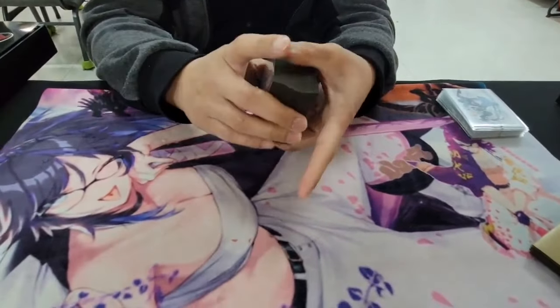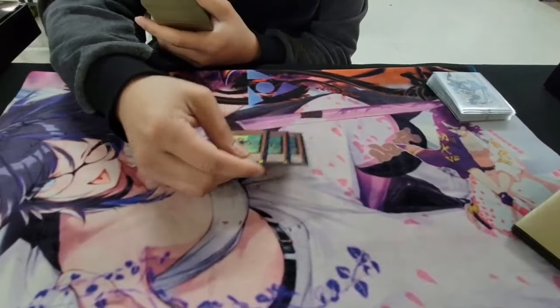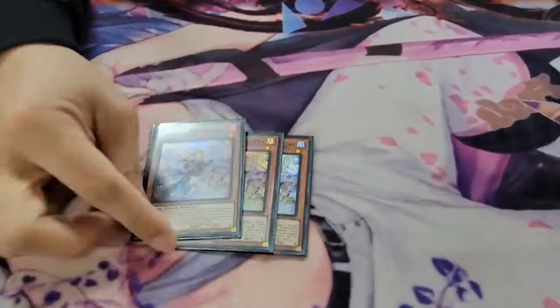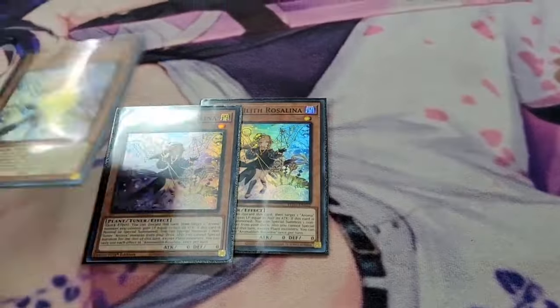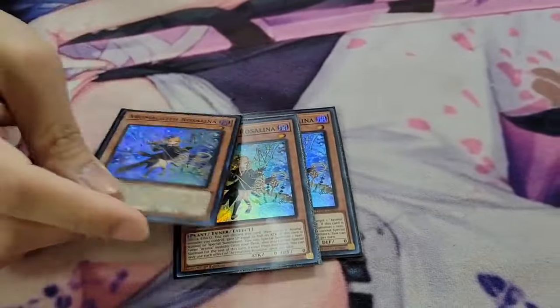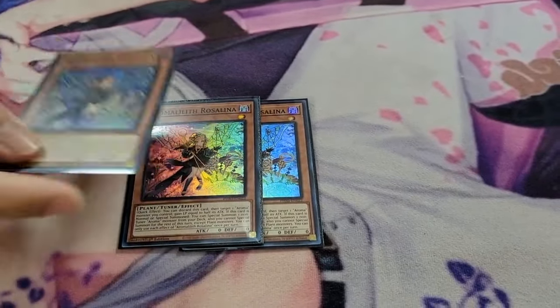So I have this organized by archetypes and engines. We're going to go in and see what these are. We're going to start off with the new Arrow Mascort — Rosalina is a new card we got in Phantom Nightmare. It is a new one-card combo. We'll do the combos another time, but just know that when you open her, it is full combo.